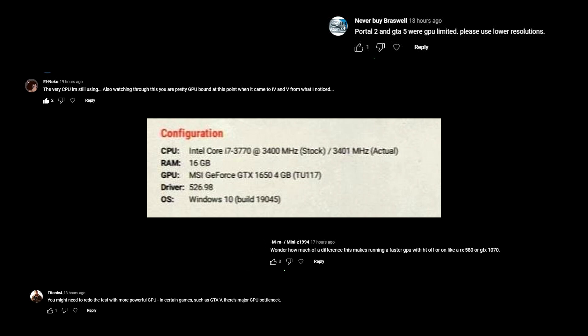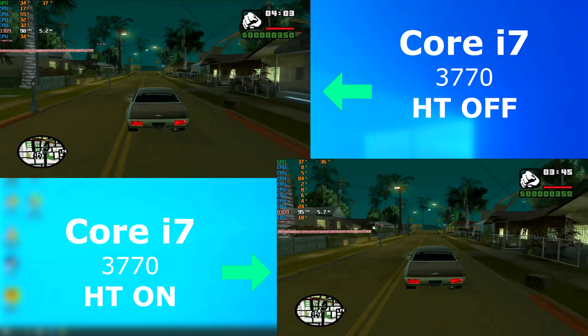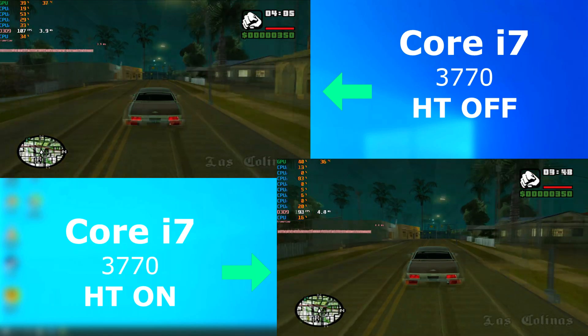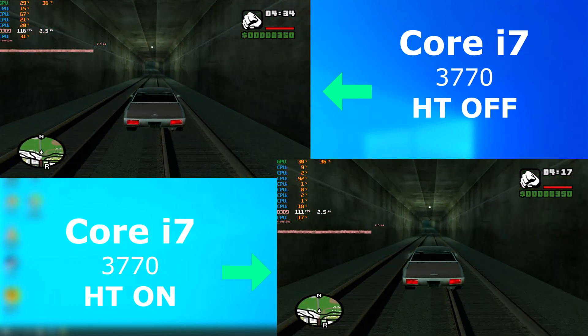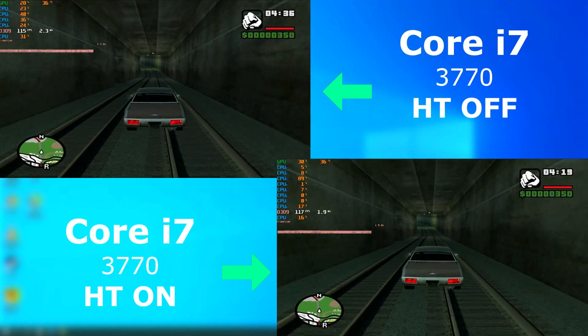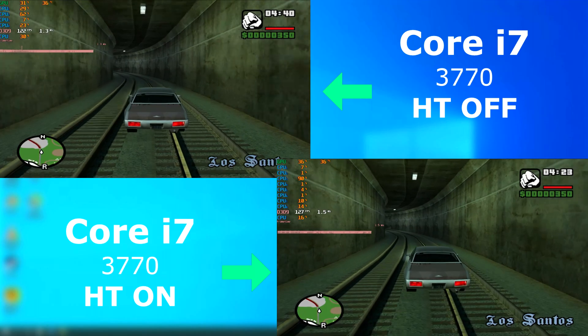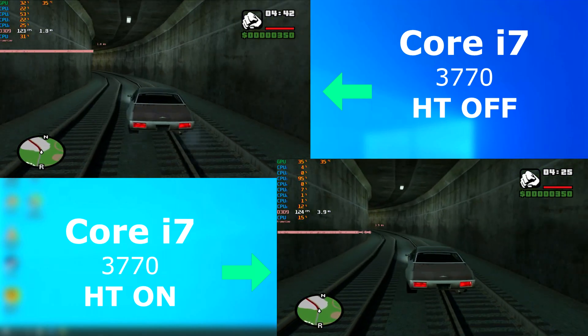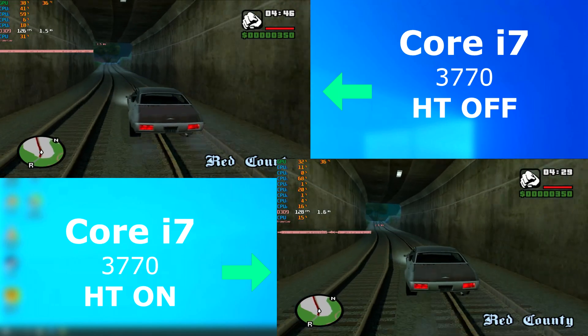The results are kind of interesting, so let's get into it. First up, GTA San Andreas. Just like the Pentium 4, the non-hyperthreaded run actually scored higher, but not by much. The Pentium 4 averaged about 1 FPS higher non-hyperthreaded, while this i7 averaged about half an FPS higher with hyperthreading disabled. That's close enough to say they performed the same, but it always came out around the same score, so it seems to not like virtual threads.